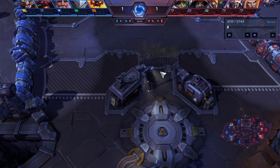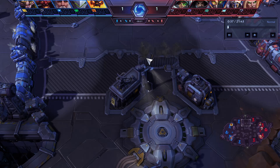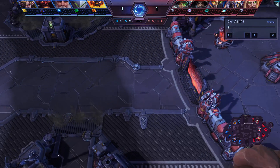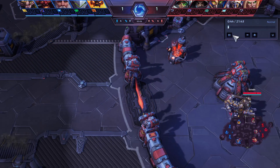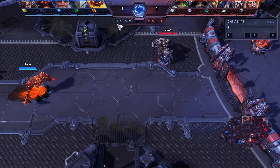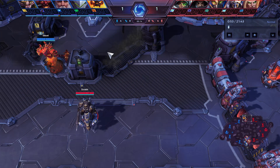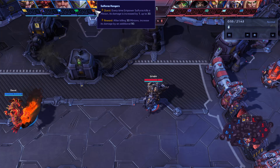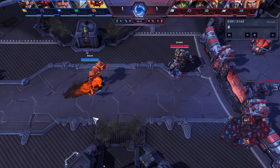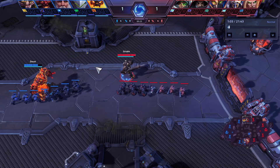Someone who can get poked out of lane like a Greymane is not necessarily the best, compared to someone who has self-healing like a Sonya or a Ragnaros. The Greymane is simply going to get poked out of lane, have to fountain, come back, get poked out again, and be gone. A Sonya or Ragnaros will be able to hold the zone for a long time. A Ragnaros versus a Raynor is interesting — if Ragnaros plays it well, his Q will be out-healing the damage Raynor does, but Raynor is ranged and could be poking Ragnaros out of lane as well.